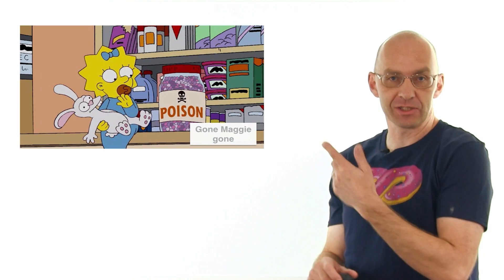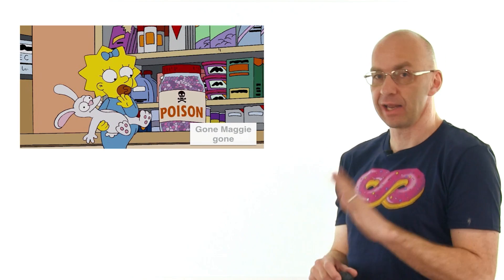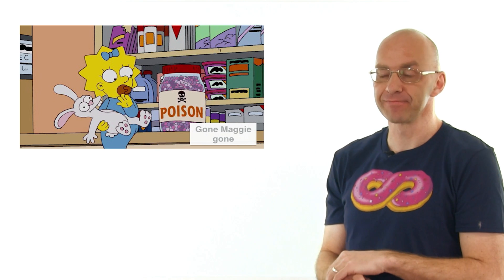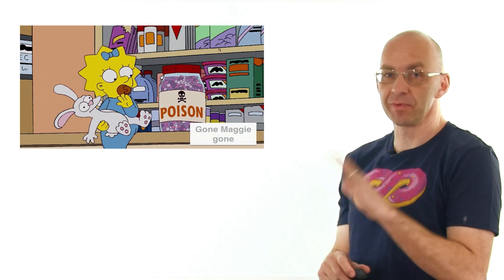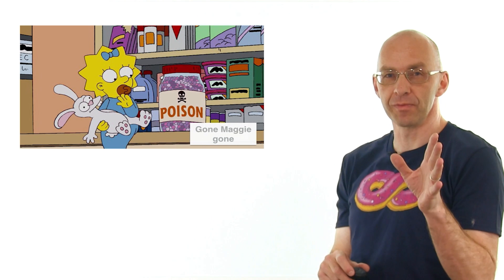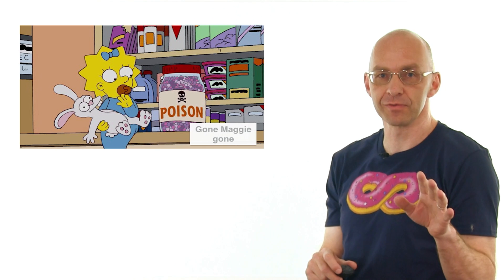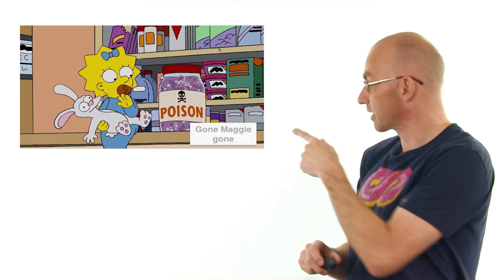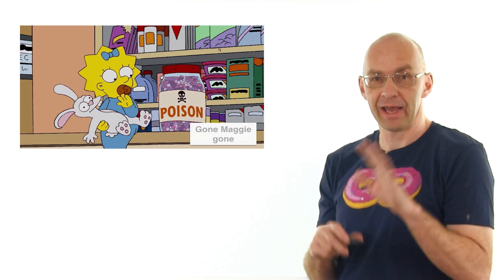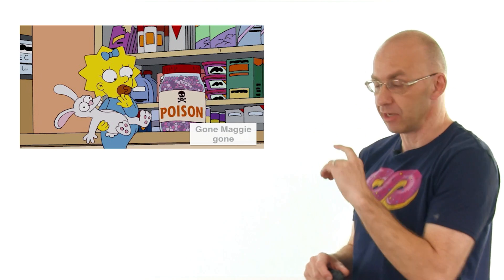For those of you following this channel, you know I'm obsessed with cubes. I like Klein bottles but I like cubes even better. Recently I re-watched all of The Simpsons and spotted a cube very well hidden in one of the episodes. I'm sure nobody among all those millions of people who watched The Simpsons, in particular this episode 'Gone Maggie Gone,' noticed this cube. Let me show it to you anyway.